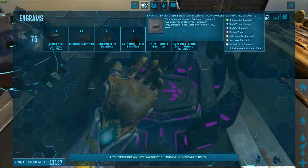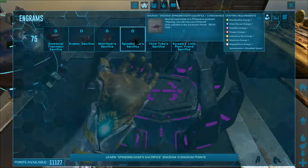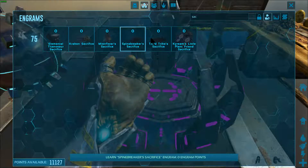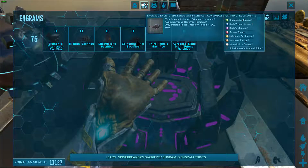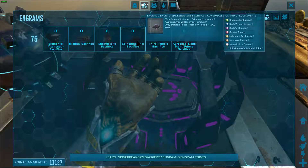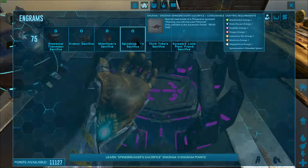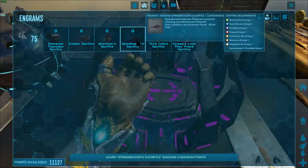We could get them all eventually, but that means finding a lot of Primeevals, taming one for each of these plus killing each of them to get these energies — that's a lot of energies. So I think we need to settle down and go get a bunch more energies. I've got one Broodmother, one Dota Waveron. We have yet to kill a Dotarex or a Dragon. I've got an Indom, and we don't have a Manticore.